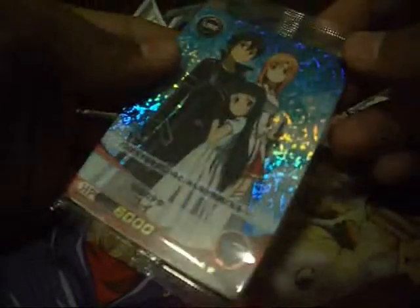Wow, first I got Yui Link 1. Really cool. At the back there are a few details about this. Look at this — I got the family of Kirito: Asuna and Yui. They are all family.